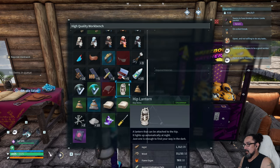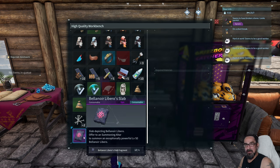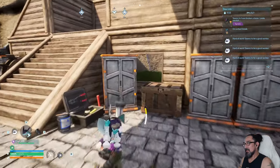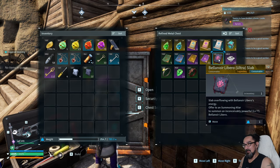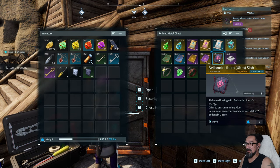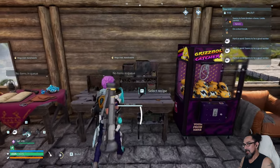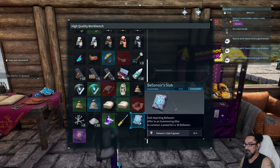Anyways, so we can make this here. It's just a Balanoir slab. This was the first one we did and we did it twice. The first one I think I did by myself, and then we did one with goddess. And then guys, we summoned in that ultra one in the last video with this, where we got our butts kicked. So we're going to try today and just have a look at this crappy one — I'm guessing it's crappy. Let's craft it.